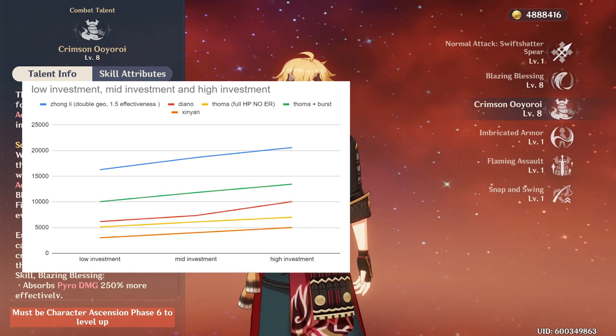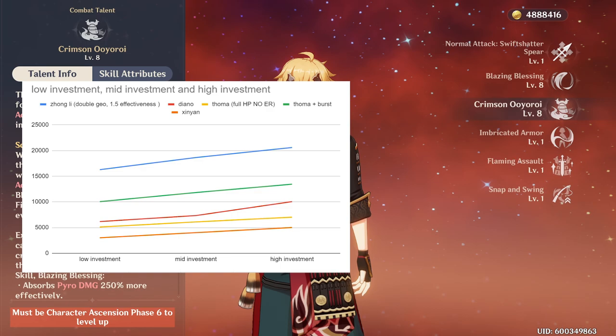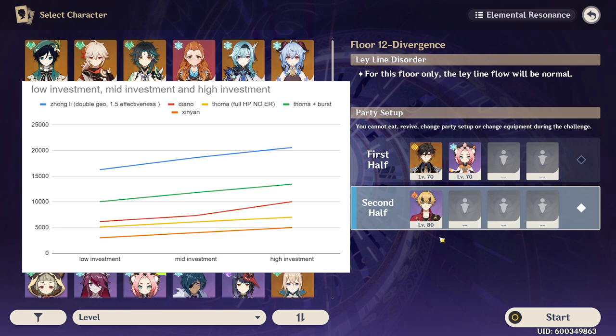Here is Thoma's shield comparison with other mainstream shield supports. His Elemental Skill shield is very small, and you must use his Elemental Burst to extend its duration and increase the size. Zhongli has a much bigger shield since he is the premium 5-star Geo shielder. However, even when compared to Diona, unless you can utilize Thoma's Elemental Burst, Diona brings a bigger shield plus additional utility including healing, more crowd control energy, and an overall longer shield duration — making Diona a better shielder than Thoma.